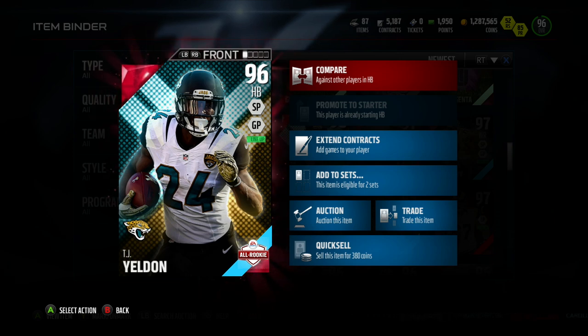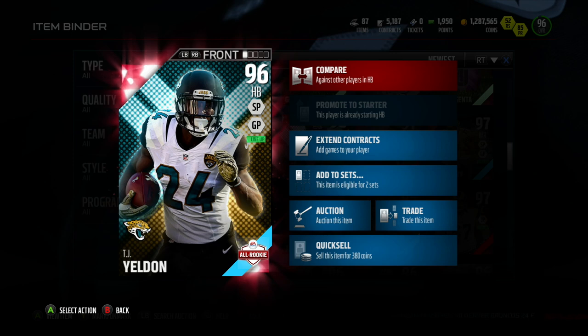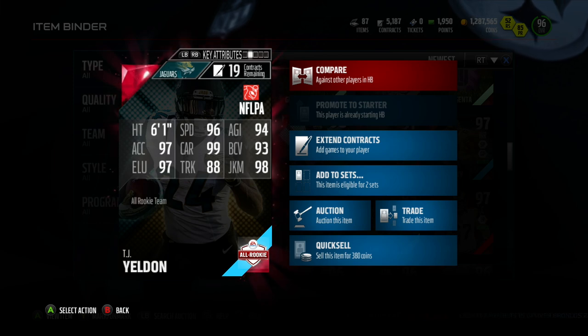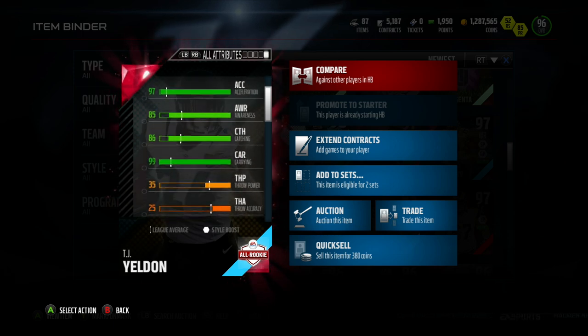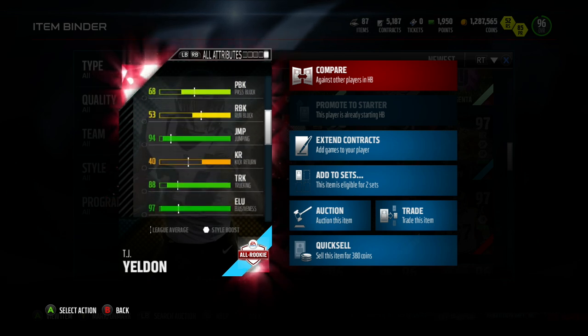But here's the verdict, guys. He's going for about 140,000 coins. There are a lot of running backs, including 95 all-rookie David Johnson, that you can get for 140,000 coins. So my final verdict is: is this guy good enough for you to give up your 96 Falk, your 95 David Johnson, your 95 Dickerson, or maybe your 95 Honors Gurley? The answer is no. There's really nothing special here or breathtaking. He's an all-right pickup, but there are better all-around running backs at this price.